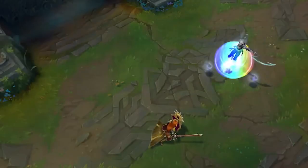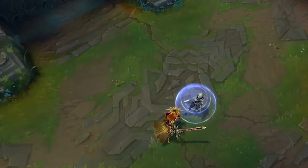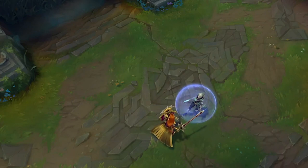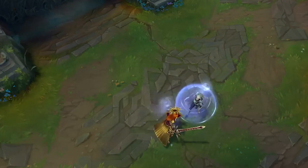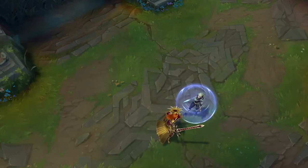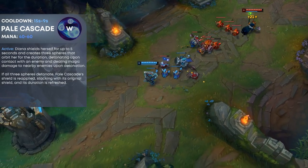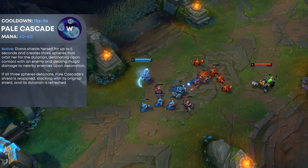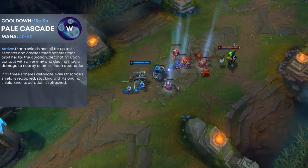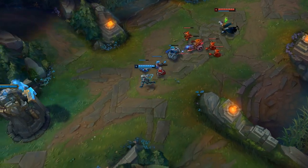Diana's W is Pale Cascade, a pretty simple ability. Diana shields herself for up to 5 seconds, and whenever she detonates the 3 little wisps around her, she gains another shield. To proc each wisp, you need to be in melee range of the enemy champion. After all three pop, Diana gains an additional shield. Enemies will likely try to distance from you when the W is active, which is why you need to gap close while using it.